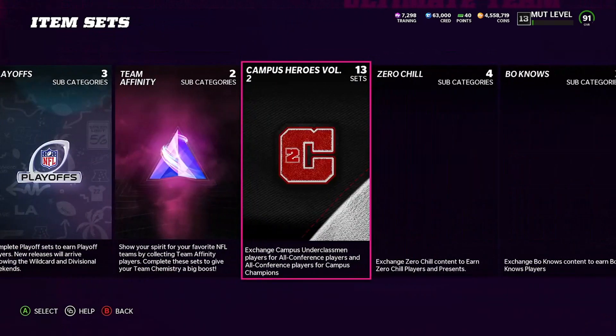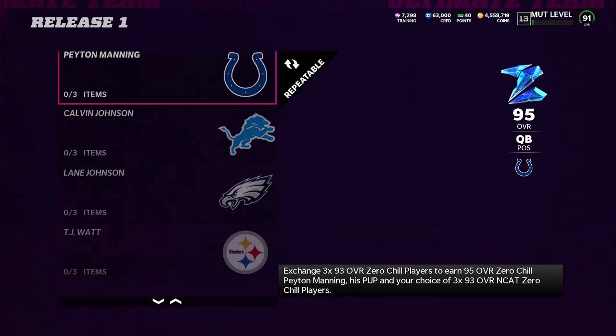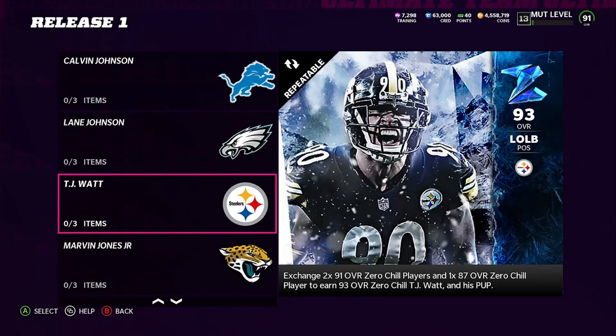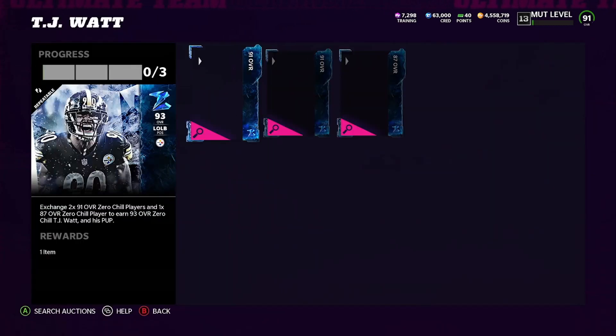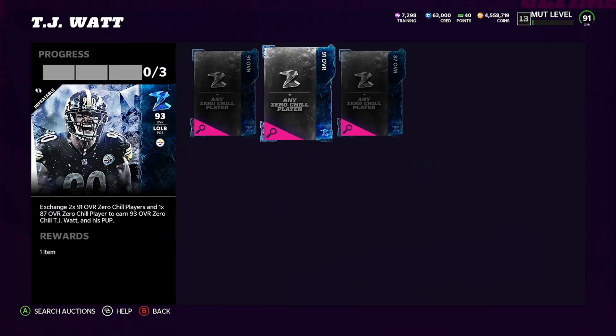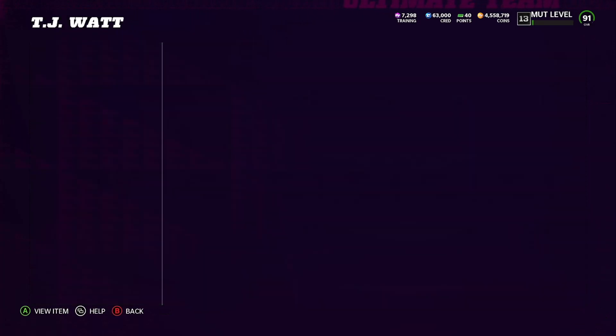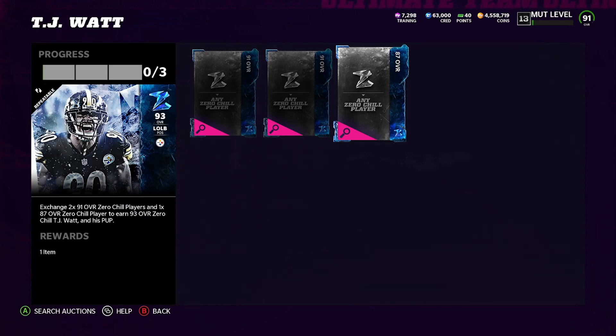The next one is going to be Zero Chill. When you come to Zero Chill Players, go to Release 1. TJ Watt is getting the Defensive Player of the Year card. So what does that tell you to do? You want to get these 91s and these 87s for super cheap. 91s are probably going for $40K, and 87s you want for about $10K. The market is going to crash. Those Team of the Week sets — you can snipe those small pieces and do the exchange packs. You want to have a set price and a set formula. This is going for $50K right now; I would say get this for about $40K. And this 87 is going for $11K right now — that's a good price. You can get it for $10K–$11K and you'll be super good.